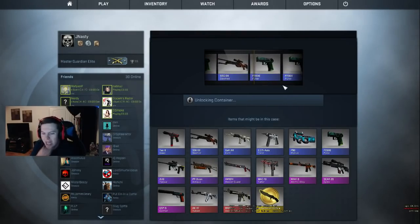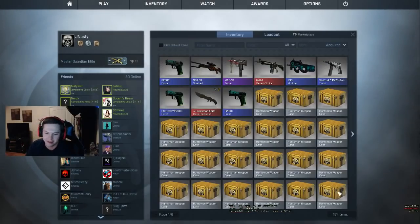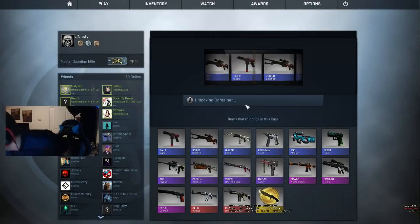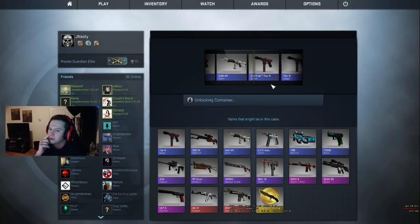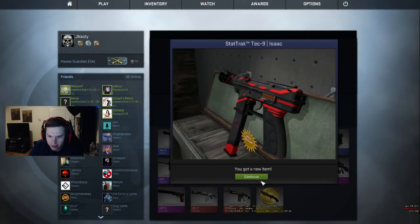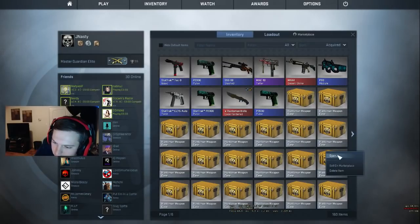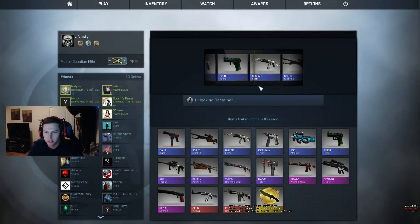Damn it. I finally made my money back, so I'm happy. Let's go, keep it up! Stat track, factory new — seven bucks, pretty sure. Why are they all beat up? Minimal wear — I'll take it actually. How much are Vulcans? I think a battle scarred is like $27 bucks.